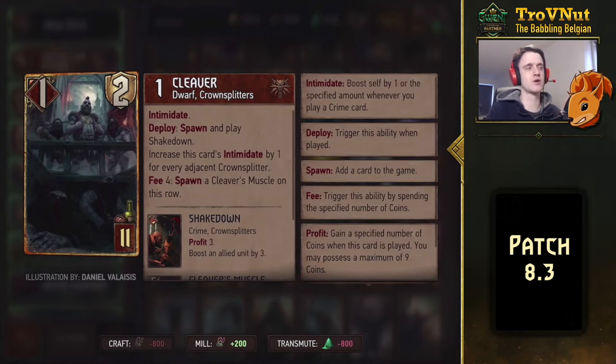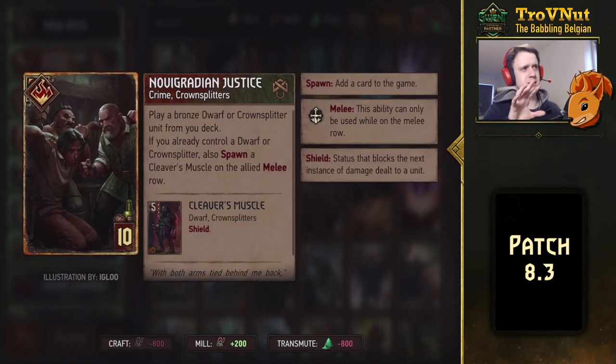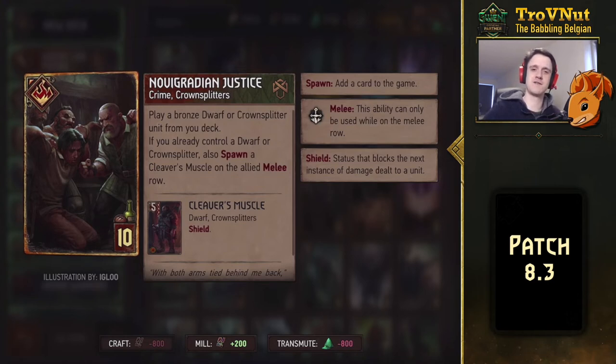I think if you combine this with a very powerful Crime deck, this can be something. The deck I've made so far is performing very well and it's not optimized yet, so I'm guessing we'll see some really cool meta variations on a Cleaver deck. Also, the addition of Cleaver single-handedly makes Nova Gradient Justice feel like you're actually playing it correctly — for the first time it feels right in a Crown Splitter Crime deck, because you get multiple Dwarves, multiple Crown Splitters, and it's a Crime card that triggers Intimidate as well.